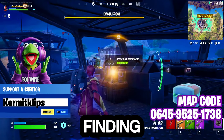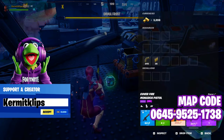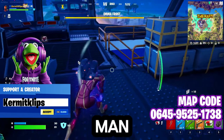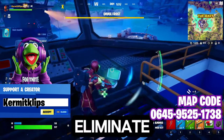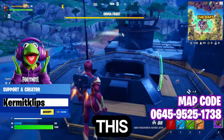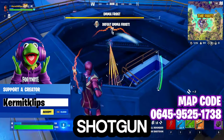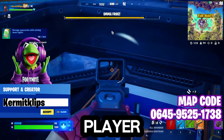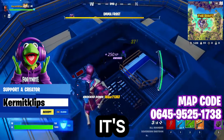Finally finding some shield here. In Solos it takes forever to eliminate Emma Frost. Who's shooting me from below — is this NPCs or are these bot players? The way that shotgun hit felt like a bot player. You can see I'm getting my quest done here. It's also a great way to practice your aim.